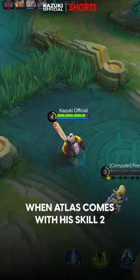When Atlas comes with his skill 2, you can use Akai to push him away and break all the enemy's position.